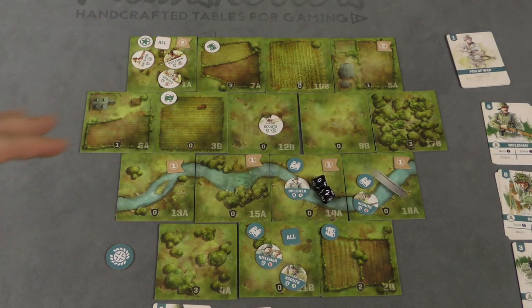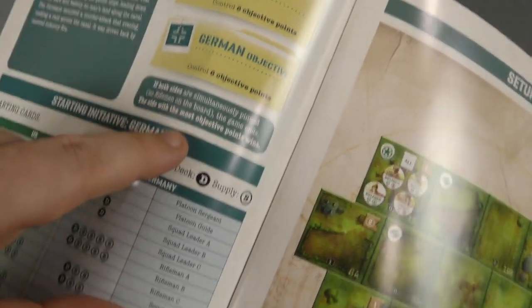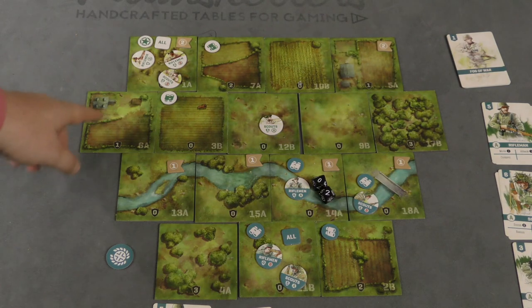You keep going until someone accomplishes the mission. It's also possible for someone to be pinned down, which means they have no riflemen combat counters on the board. If both people are pinned down, the scenario tells you what happens — in this case, whoever has the most objective points wins, which gives the Allies a bit of an advantage since they start with two objective points in this particular scenario.